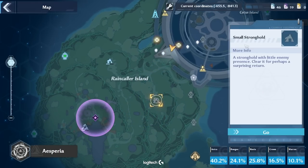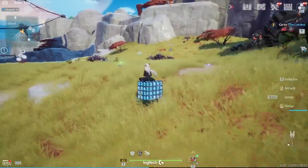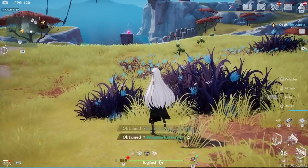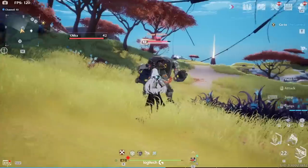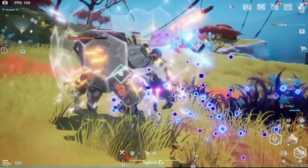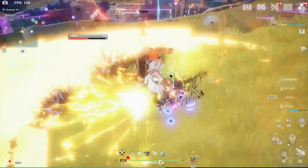The next location is actually pretty close by — it's this little camp here, a small stronghold sort of south of your position, so you can literally just head straight there. The enemy here is Four Powers Ochre. This is another location for a Thruster drop — let's kill this guy real quick.